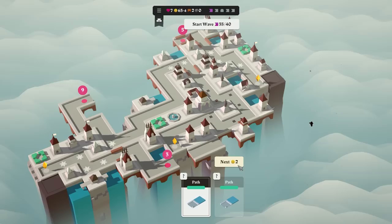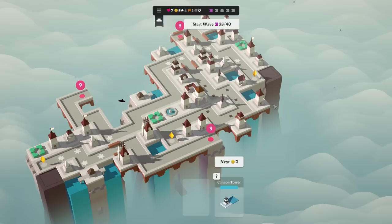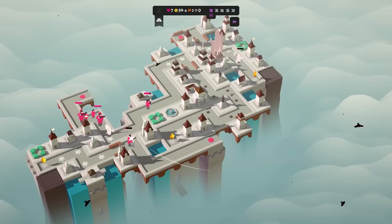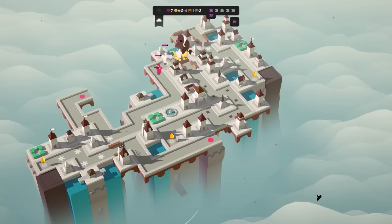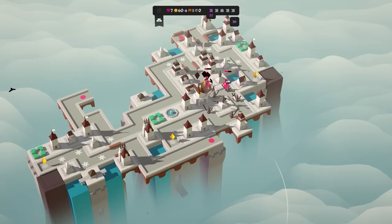Lose two gold, gain two health — nothing else matters. I do have two bridges. Let's place that one. We also have a cannon tower that I can put somewhere, but I think we might want to wait on that one because I don't have any places to put it. We might want to just dedicate the cannon tower to this area — this spot has no AoE, and that could be a problem. This area seems to be doing fine. We only have five waves left, so I think we're golden.